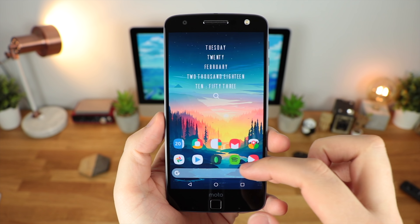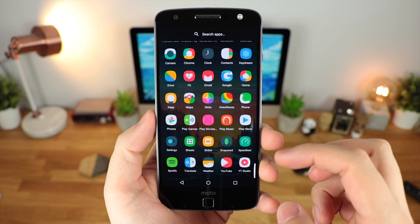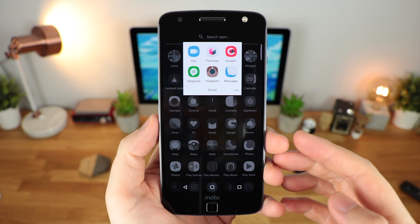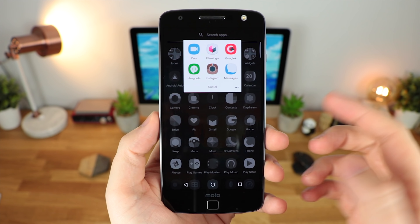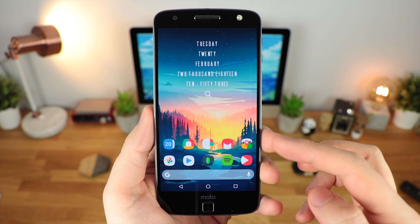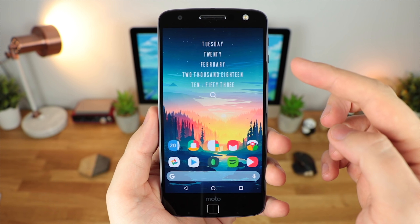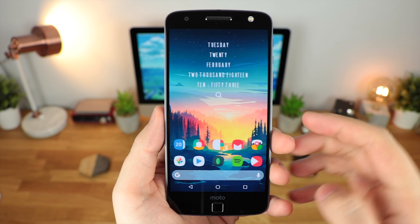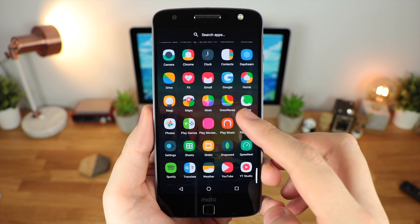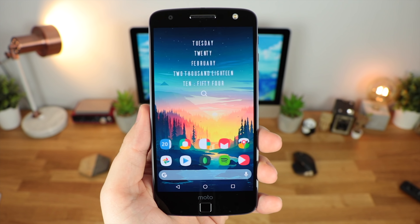First up we have Alexis. With this icon pack you're going to get around 3,639 icons at the moment with around 106 cloud wallpapers. The icons themselves are all bright, very bold and they've all got the same shape, which I really like with an icon pack because it gives it some sort of uniformity over the actual OS itself. You do however have some colours that you wouldn't normally see within an icon pack, so for instance with Chrome it's made up mainly of green, yellow and also a kind of pinkish red.